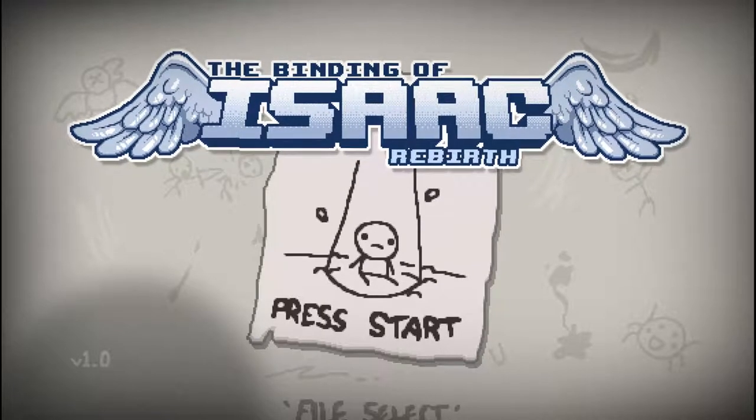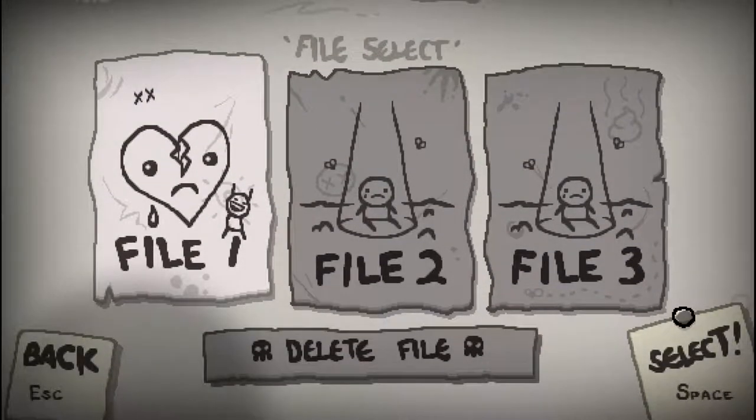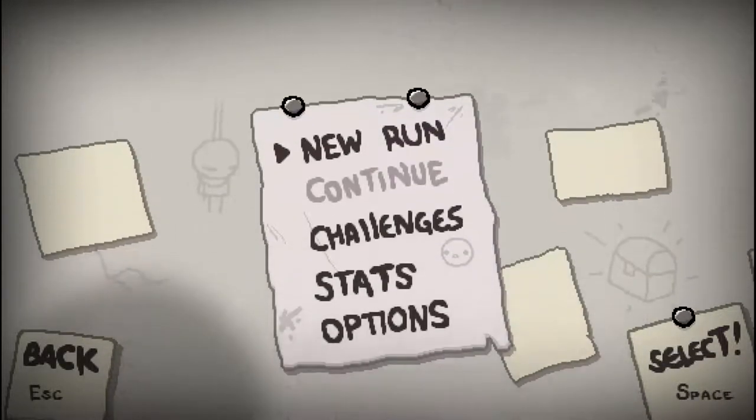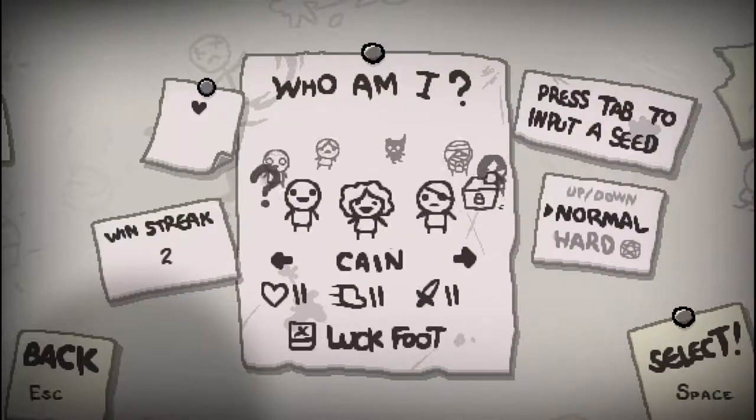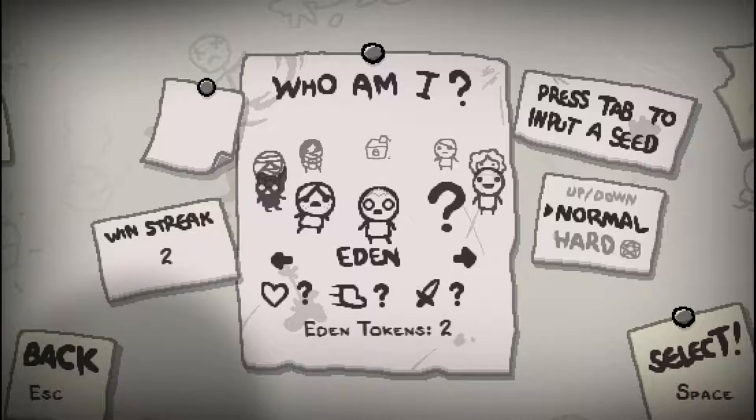Hello there. Welcome back to Positron Plays Binding of Isaac Rebirth. Last time we played as Kayn. I think those X's mean we're on a two win streak — let's mess that up. Now I believe every time we beat Mom we get an Eden token. Eden is a completely randomized character — stats and items — so let's start with that.